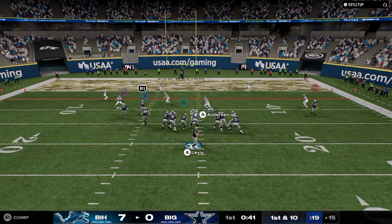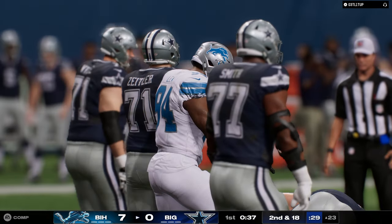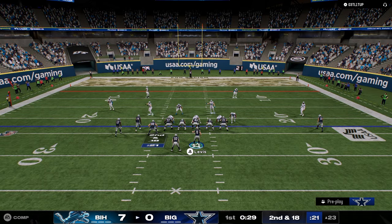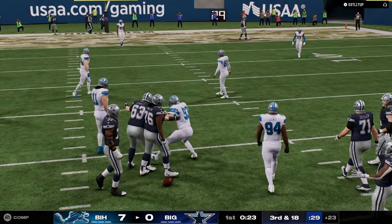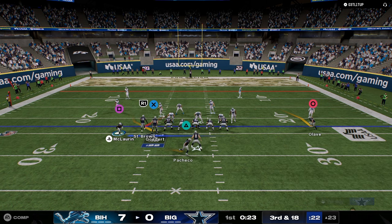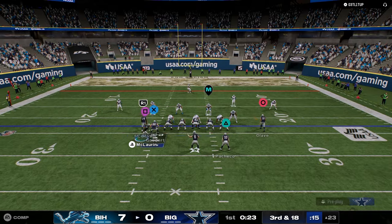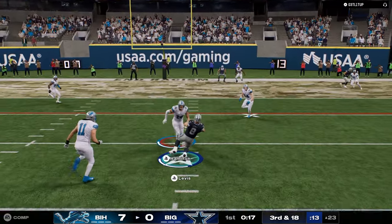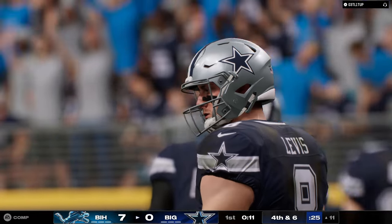I don't really know that we've fully adapted to it, especially from just a reading-the-defense perspective. I don't think it's been fully adapted to yet. But a lot of people really like this play — if you Switchstick to the corner, then the tight end is normally open. I just feel like you need a lot more streaks. Switchstick-wise, I feel like we really haven't totally understood how to counter Switchstick to be honest.